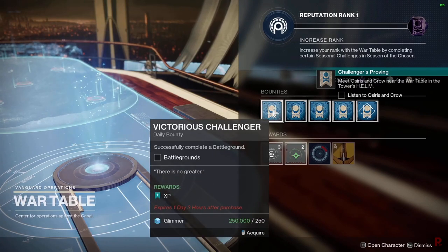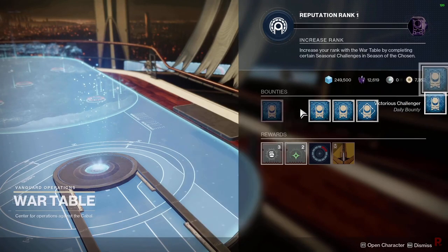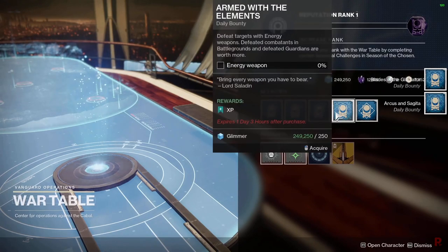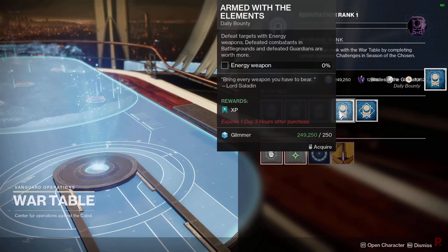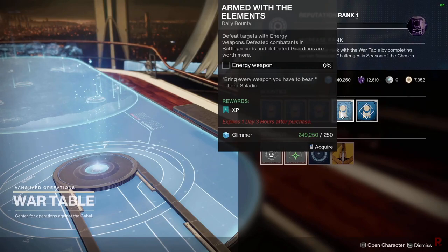As soon as you claim the quest, you'll get daily bounties — these only give XP, but XP is good. You also have repeatable bounties on the right side. At the bottom we have two mods you can pick up — not sure if they rotate daily or weekly — for three mod components each. You also have an emblem and a ship that can only be unlocked when you rank up your War Table reputation.